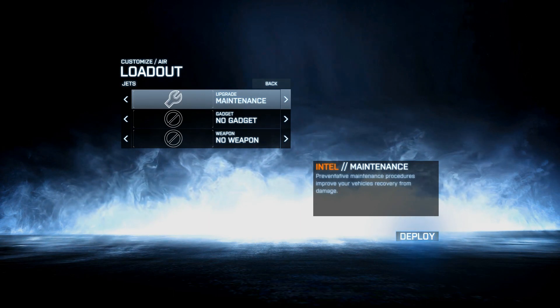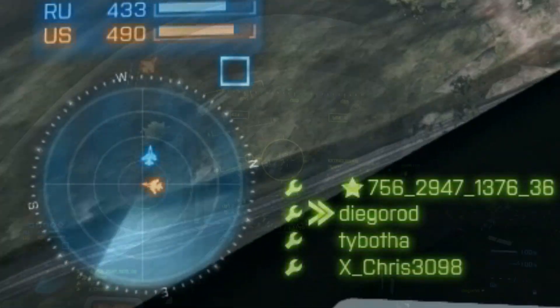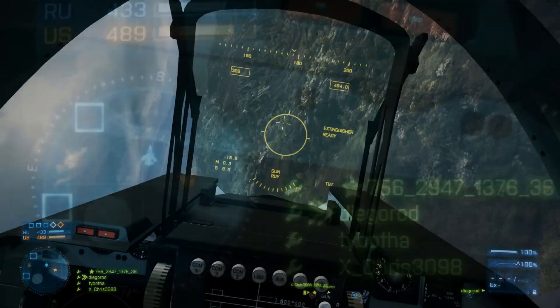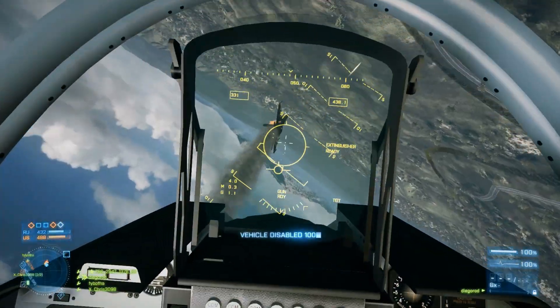Here's the loadout I have found to be the most effective when using the techniques I'm about to show you. Air Radar gives you a glimpse of where the enemy aircraft is engaging from, and it's a great way to keep track of the enemy's position during a dogfight without having to lose focus on turning by looking around the cockpit.